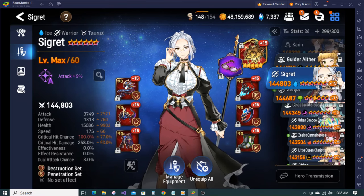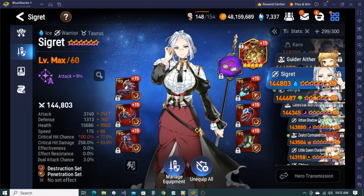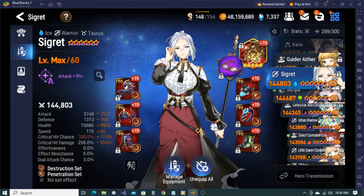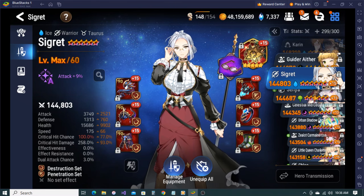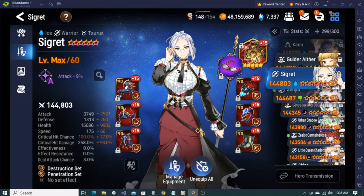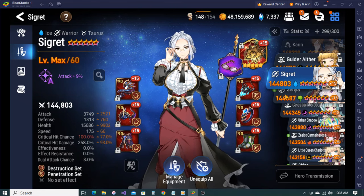Sigurd - I'm actually in the process of working on another earth Yufine. Once they get the next earth Yufine triple S I'll probably build her because I think green Yufine would be fun on a bruiser build as well. I'm not getting rid of my speed Yufine because I use her too much, so right now Sigurd's holding the gear for it.